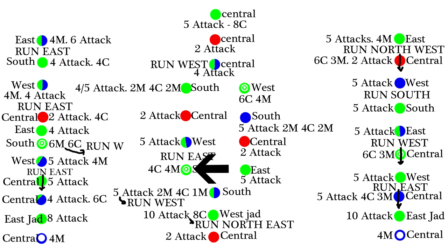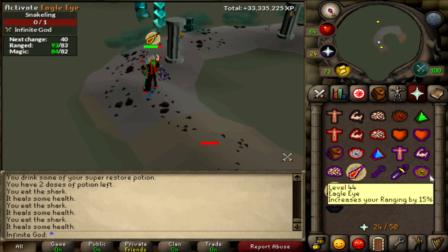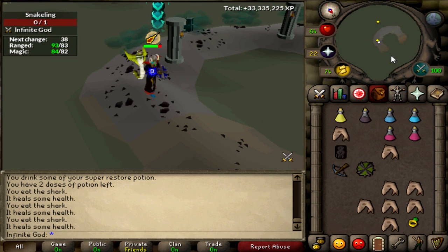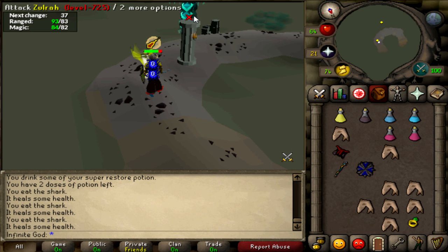To avoid getting hit by the clouds, run east as fast as you can. As you can see, this green circle has white circles in it as well - and if you notice, there are multiple of those circles on the picture. This means the Zulrah does not attack you; it only spews out clouds and minions, so no protection prayer is required during these Zulrahs.